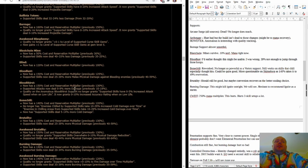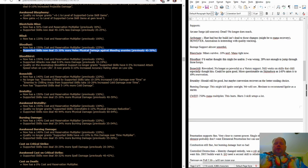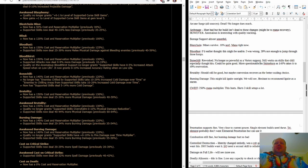Bloodlust support — this is a support gem no one used. It gives bonus melee damage with a big more multiplier against bleeding enemies, but the attack linked to Bloodlust can't inflict bleed. I thought there might be space for some sort of multi-skill build using totems to inflict bleed, or even the Summon Reaper skill added for the Witch. But Bloodlust has so many hoops to jump through compared to Brutality, and it was almost worth it before when it had such a huge multiplier — but the multiplier is no longer going to be exceptionally large. Bloodlust support is not worth the hoops.